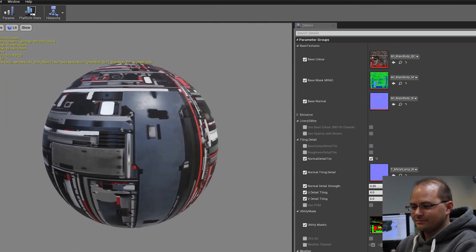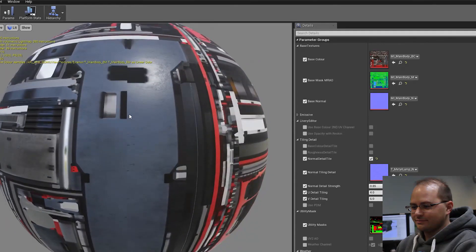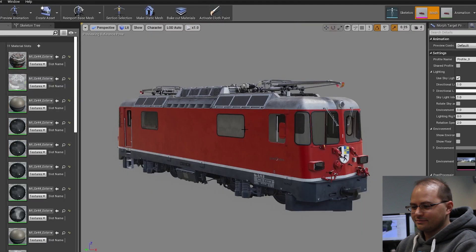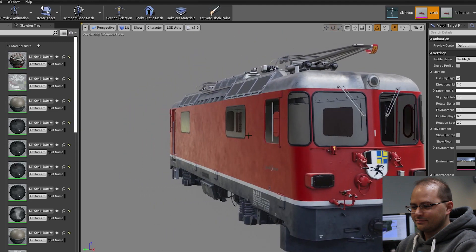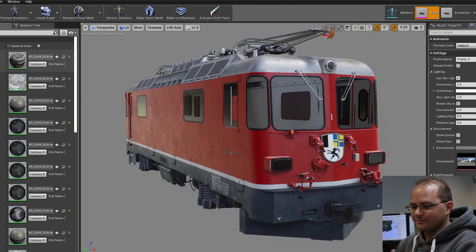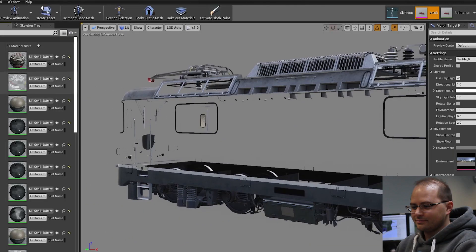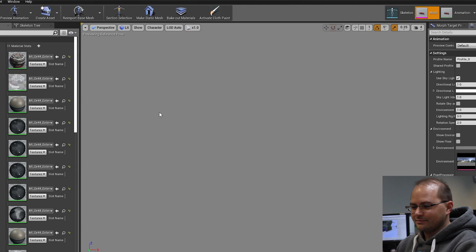We'll set up our materials - quite often we have it looking like this so we can get an idea of how it's looking with the lighting and how it's going to behave in the game. Then we plug in all of these materials, which correspond to the IDs of all the different materials that this vehicle has. If I isolate one - these are the details for all the equipment around the vehicle. These are decals, which need a surface behind them. In the previous video we talked about using higher resolution details all around the vehicle.